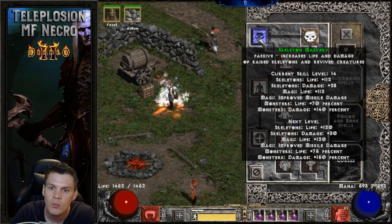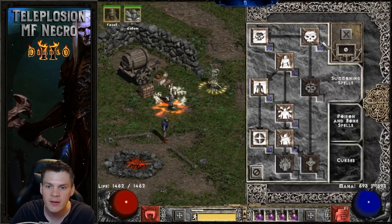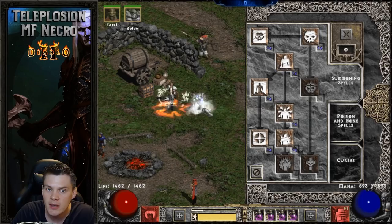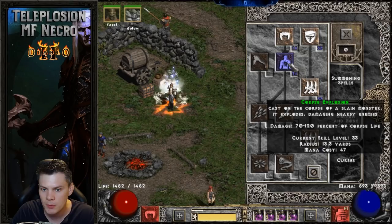For the summoning skill tree: one hard point into Raise Skeleton and Skeleton Mastery — I don't typically use skeletons often, maybe for a little extra crowd control. One point into Clay Golem, Golem Mastery, Summon Resist, Blood Golem, and Iron Golem. The Iron Golem is made out of an Insight runeword to give us the Meditation Aura so we never have to worry about mana recovery — that's very important.